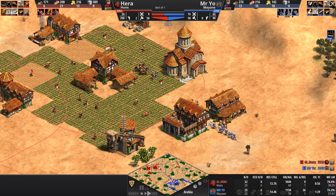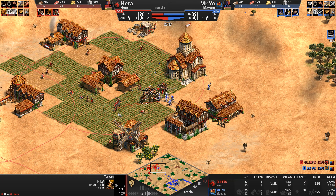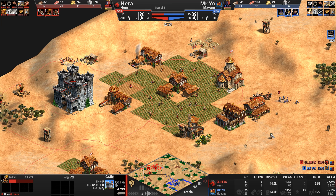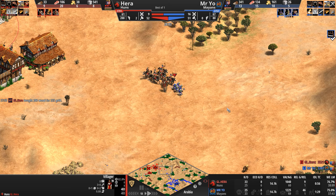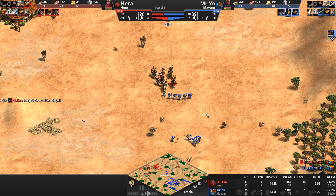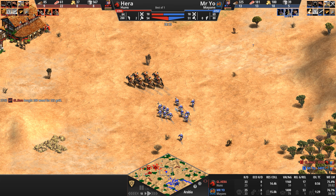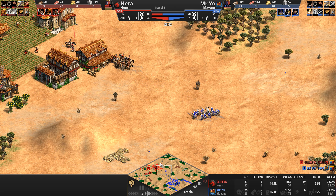There are only three, four, or five things you can really do — one of them is definitely mobility, and castle placement. I really wonder why Hera placed the castle over here. He's protecting that last patch of stone and almost has enough for another castle, but I do question why he placed such a defensive castle. I wonder if he expected Mr. Yo to go plumed archers, because Hera definitely expected Mr. Yo to harass — when you give Mr. Yo eagles, that's like giving Hera hussars. You just know.